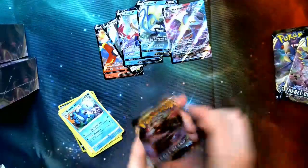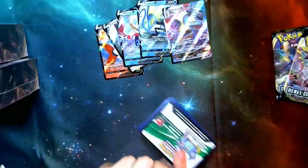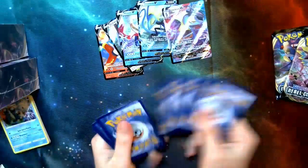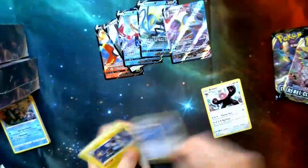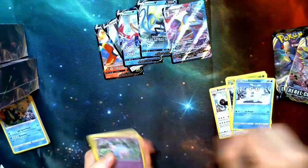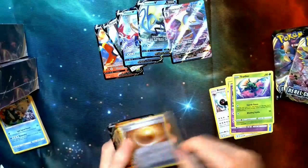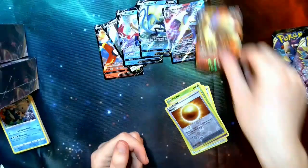We do have three more packs for this kit, so hopefully we get some Vs. White code card — hopefully that counts. Energy, Bewear, Skyla, Luxio, Snover, Pidove, Darumaka, Hattena, a Scyther, Holo Nidoran, and it looks like a Ninetales V. That's going to be a really fun V to use every now and then. Six V cards out of the kits so far, and we still have two more packs.